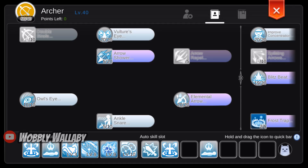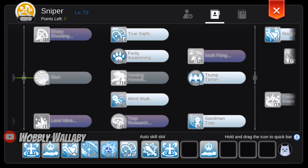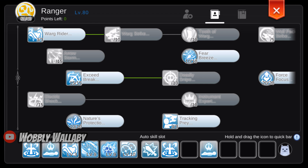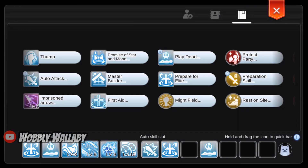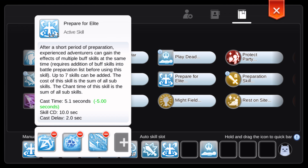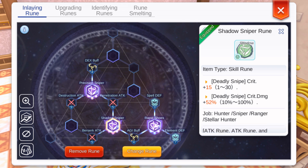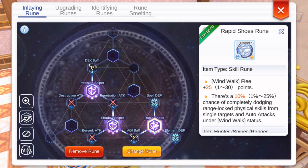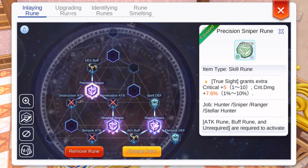Next is skills. Here are my archer, hunter, sniper, ranger, and stellar hunter skills. Make sure to max Meteor Fission and Unlimited Stars. For my auto-attack, my skills are: auto-attack, prepare for elite with truce sight, wind walk, exceed break, meteor fission, and unlimited stars. I also play dead for SP regen. For advanced ruins, precision sniper is good for farming, and the rest are just added to activate the attribute ruins — choose any that you have available. For attribute ruins, dex, agility, destruction attack, penetration attack, and berserk attack are all great to level up.